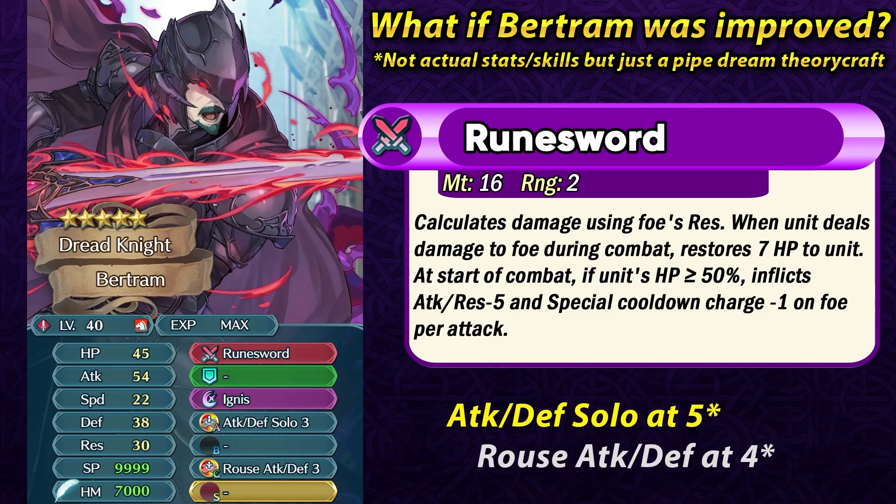Similar to Petrine's weapon, if the unit's HP is above half health, he can inflict Attack and Resistance minus 5 debuff on the opponent. I would also let him have the guard effect, because a unit like him definitely likes to have it. The HP threshold condition works better for him since he has self-healing, so you don't really have to run a tier 3 stance skill or Mystic Boost if he had this Runesword. I would also give Attack Defense Solo in Slot A instead of Dull Close — it's about time grail units got solo skills. I'd also allocate stats differently, reducing speed to give that to resistance, and with this weapon he can function as a pretty nice mixed tank with constant healing and debuffs.